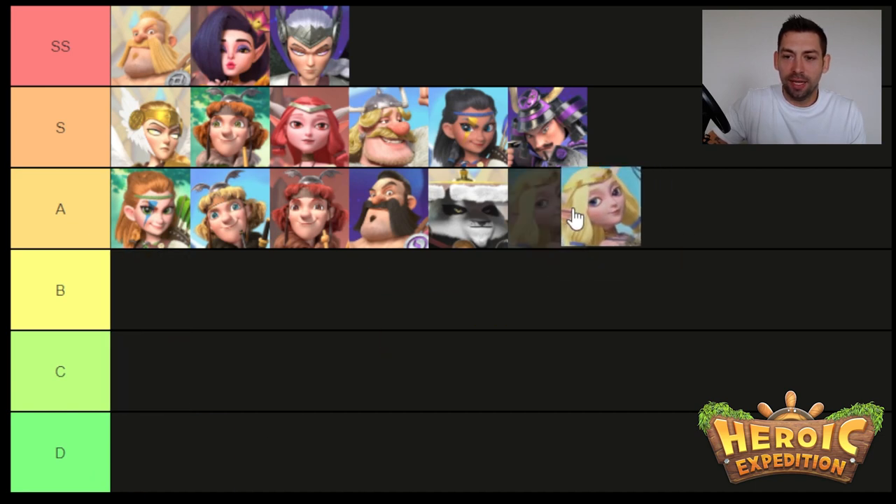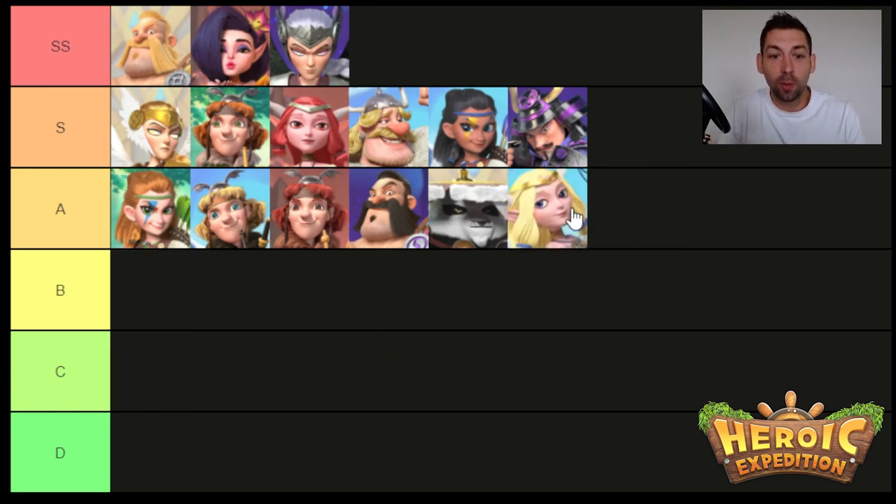Next hero is Bessa. Bessa has a very great skill set — she can dispel things. However, she doesn't dispel on bosses and that kind of hinders her from being S tier. If she ever gets reworked and the dispel actually works on the boss, she will be amazing. I tested this because she did not dispel Jim Lord's reflect.